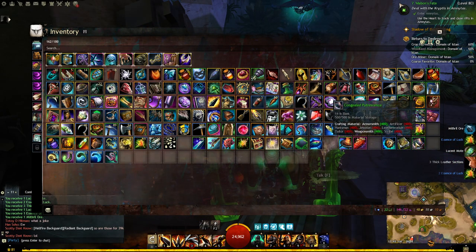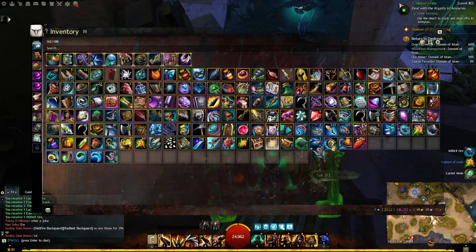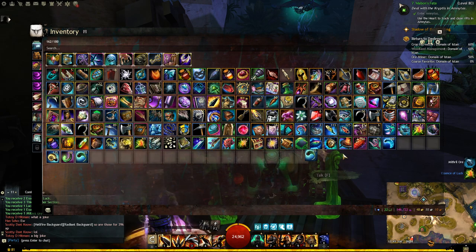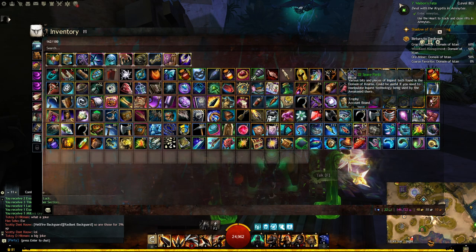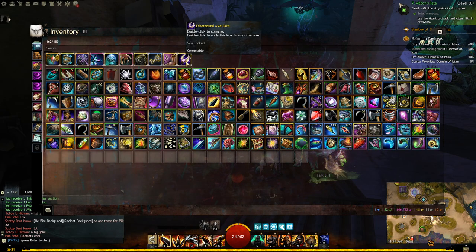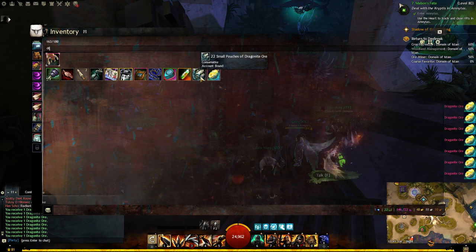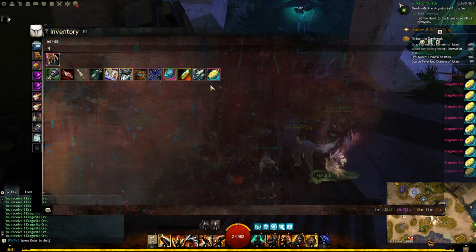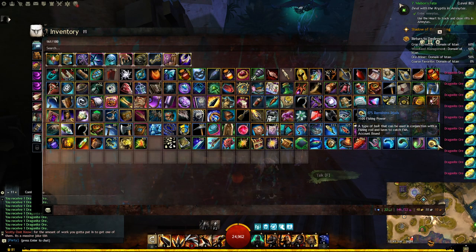Fishing stuff — let me go up there. Need to look for that dragonite ore. Dragonite ore was right here — there it is. Nice gear. We're going to deposit that dragonite ore, bring that over to here. Alright.